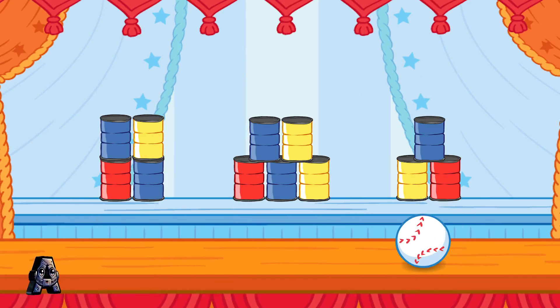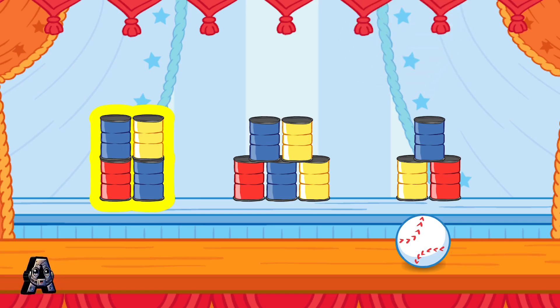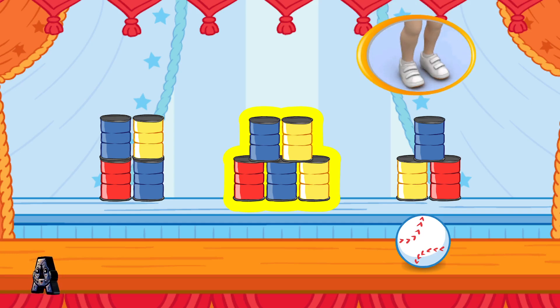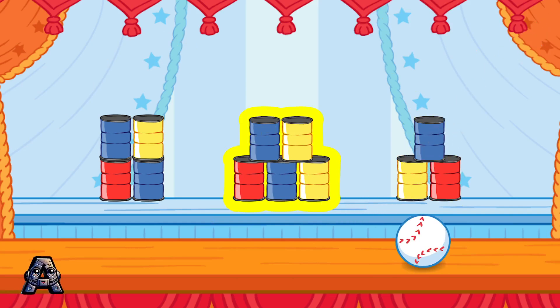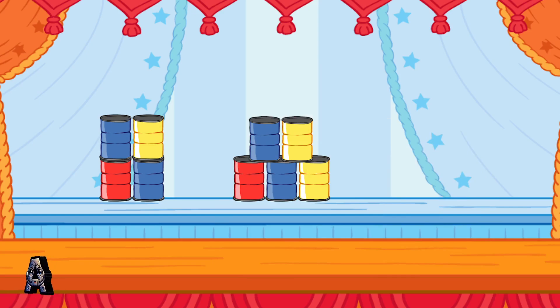Let's do that again. Knock down the stack that has three cans. To choose a stack of cans to knock down, tilt the Wii Remote back and forth, then jump. Five? That stack doesn't have the right number of cans. Knock down the stack that has three cans. Keep trying. Yes! You knocked down the stack that had three cans!